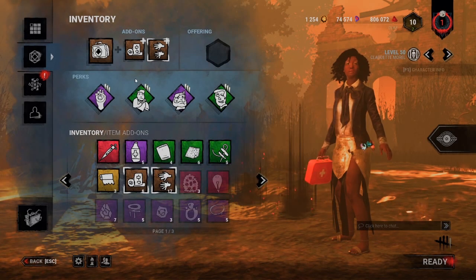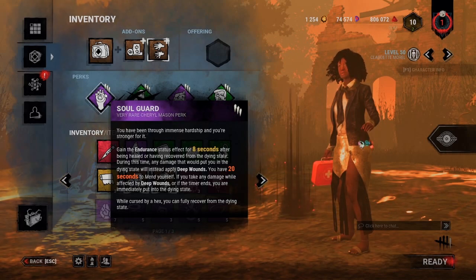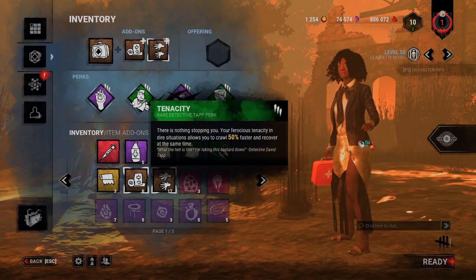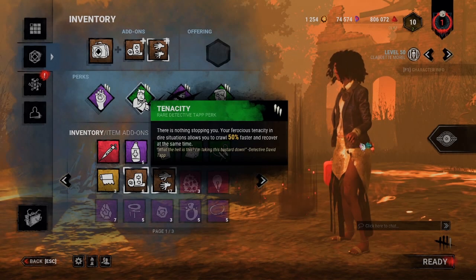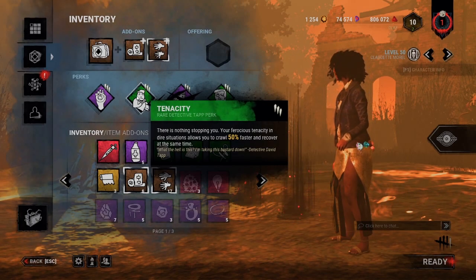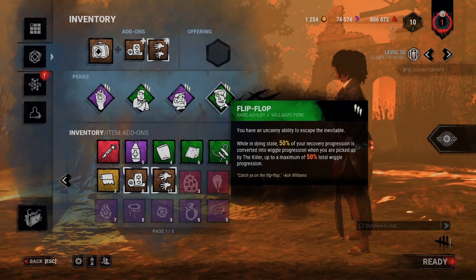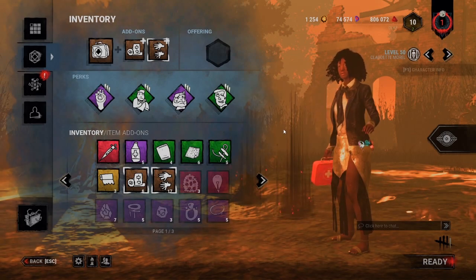Soul Guard basically gives you a Borrowed Time effect after getting up from the dying state, so you can use Unbreakable in the killer's face and get away. Tenacity lets you crawl 50% faster and recover at the same time — I didn't actually realize you could recover faster with it too. We've got Unbreakable, and Flip Flop as a backup in case Unbreakable is already used and we get slugged again. Hopefully this build goes well — like and subscribe if you enjoy!